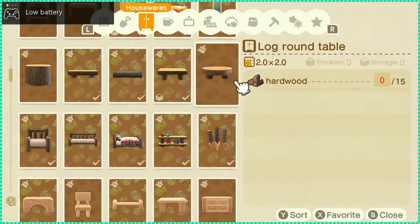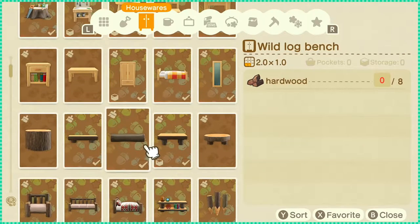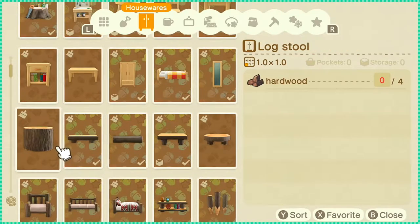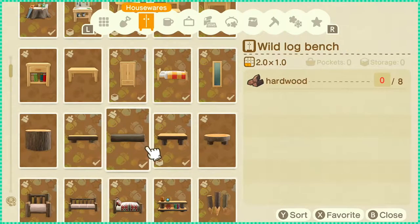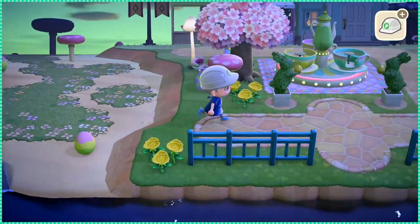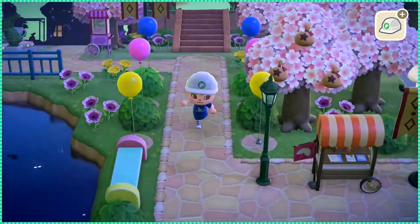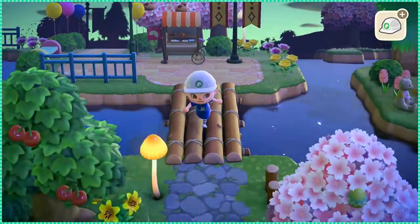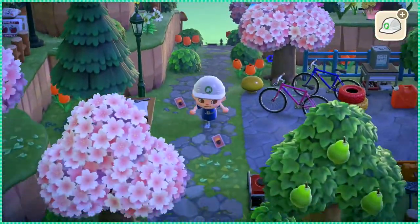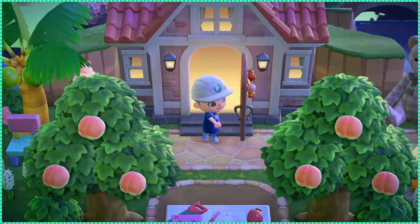This table over here — maybe I could make this bench as well to put over where I have the cotton candy machine. That area over there is looking a bit empty. The awesome thing about this furniture set is that it requires hardwood, which I have a lot of. Yeah, I think I'm gonna go with that. I just need the customizing kits. I might need to travel. Also, I'm sorry for giving you guys PTSD over Bunny Day.